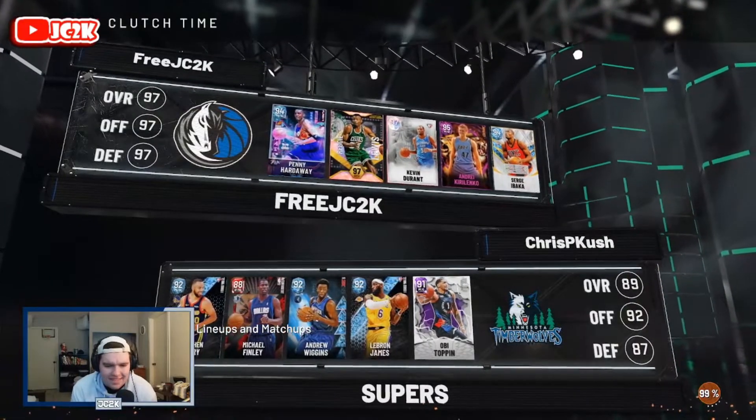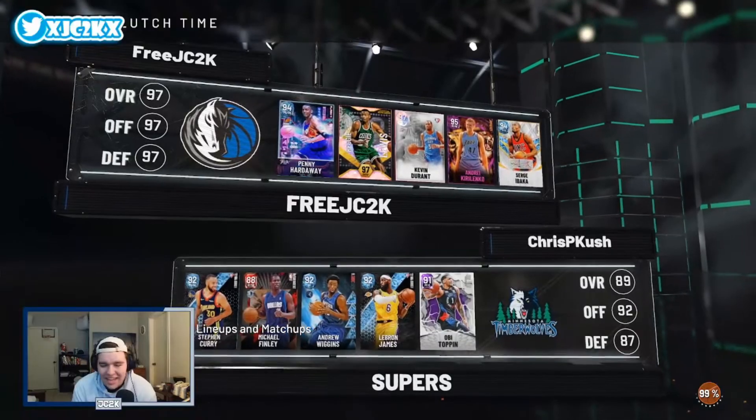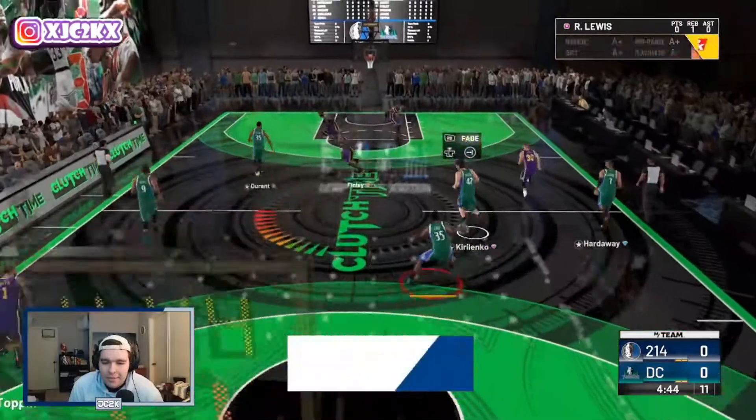Checking out our opponent's squad — not the best team, bunch of base diamonds basically, Michael Finley and Obi Toppin. Should be a good opportunity to show off what AK can do. Let's hop into it and see what we can do — great defensive possession to start off the game.